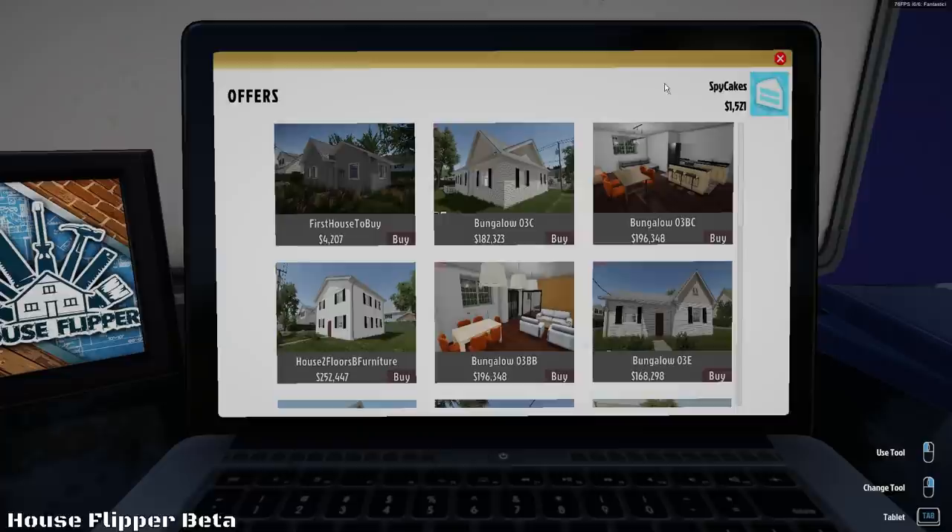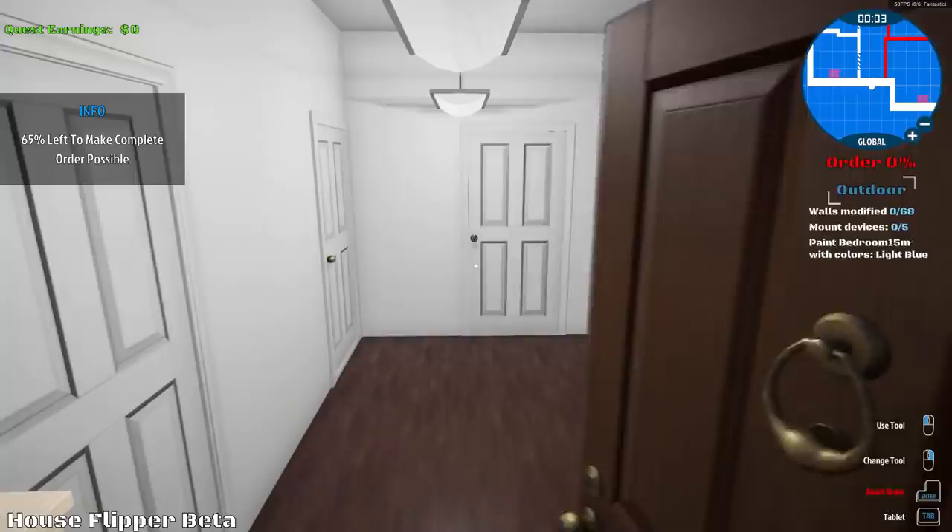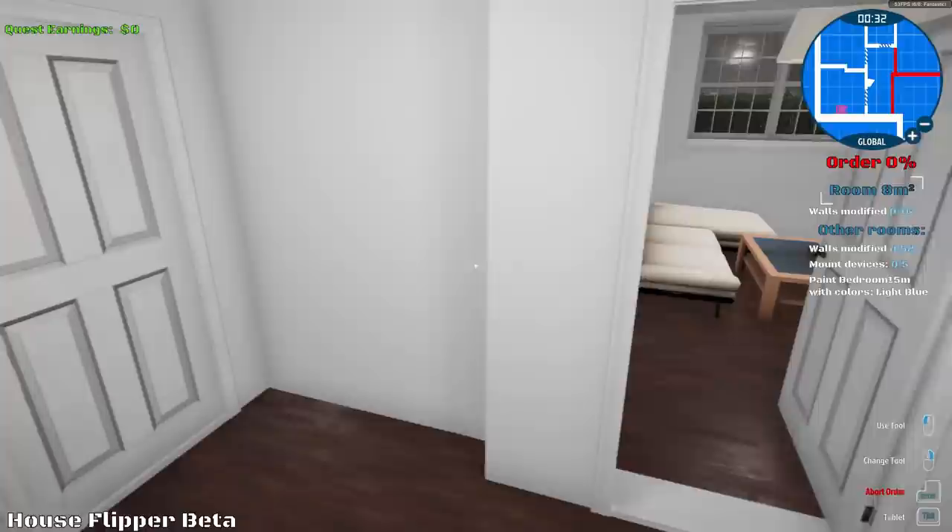Walls to knock down. We're knocking down some walls to get some more money. I'm going right in. The red on the mini-map is what we gotta knock down. So let's get our hammer out and let's knock some stuff down.